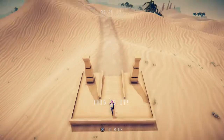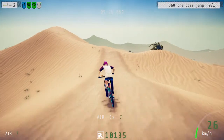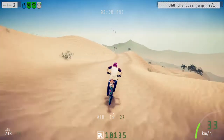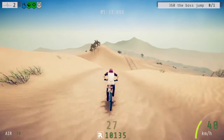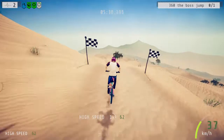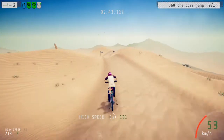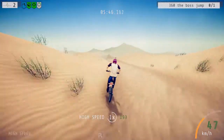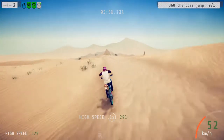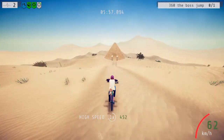Welcome back! We've got some more Descenders for you today. We're doing the boss jump on the sand map, and I've got to do a 360. It's not easy. Once we complete the boss jump, we'll permanently unlock the next one, which I think is called the jungle. That's what I'm trying to head for.